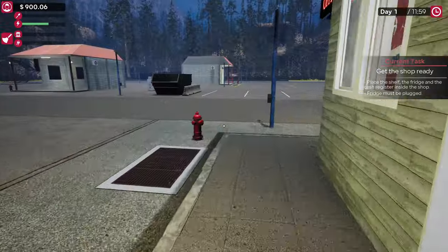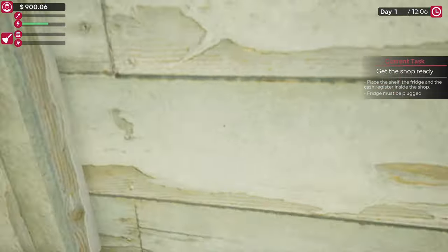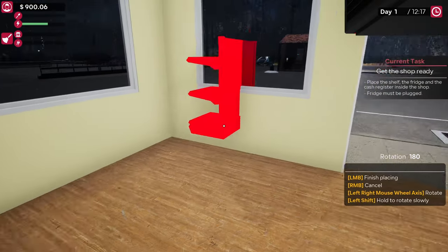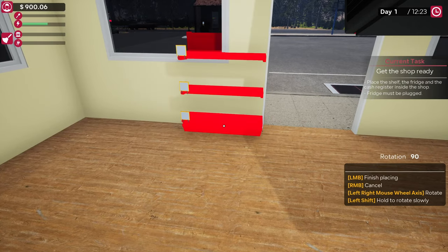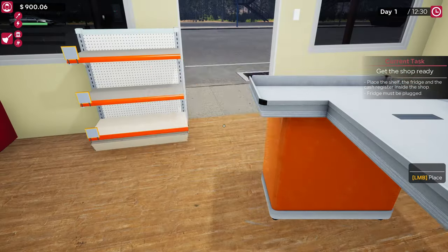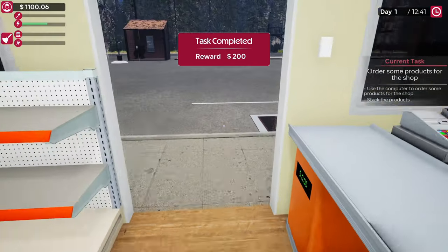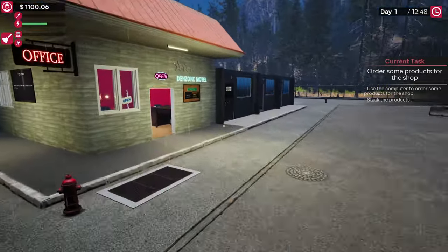We have to get our fridge, shelf, and cash register — I don't know why I couldn't say cash register then. Let's do that — bring that in front of the door and lock it in place. Do the same with the fridge and the same with the cash register, because people have picked the cash register up in the past and it's frustrating when you're just trying to do basic quests. Right, let's go and get some snacks for the shop.